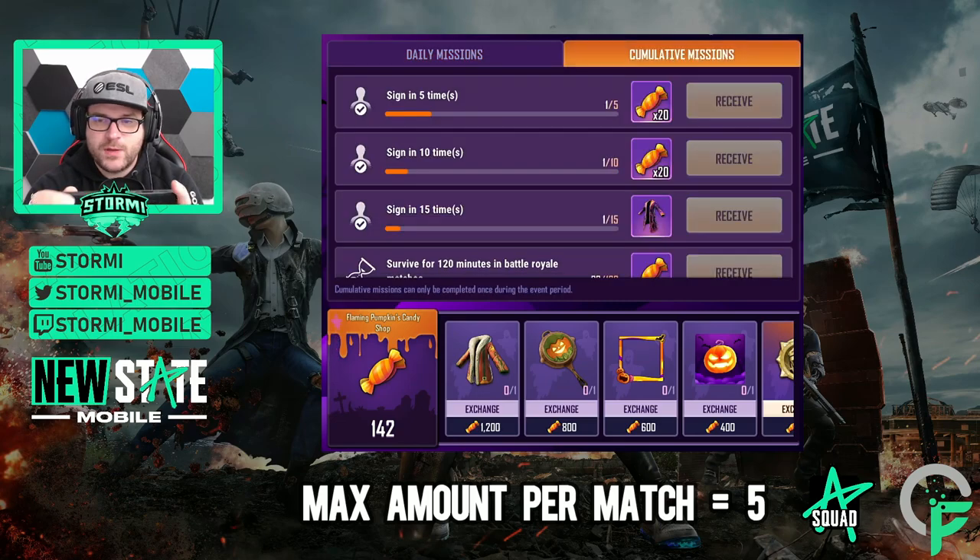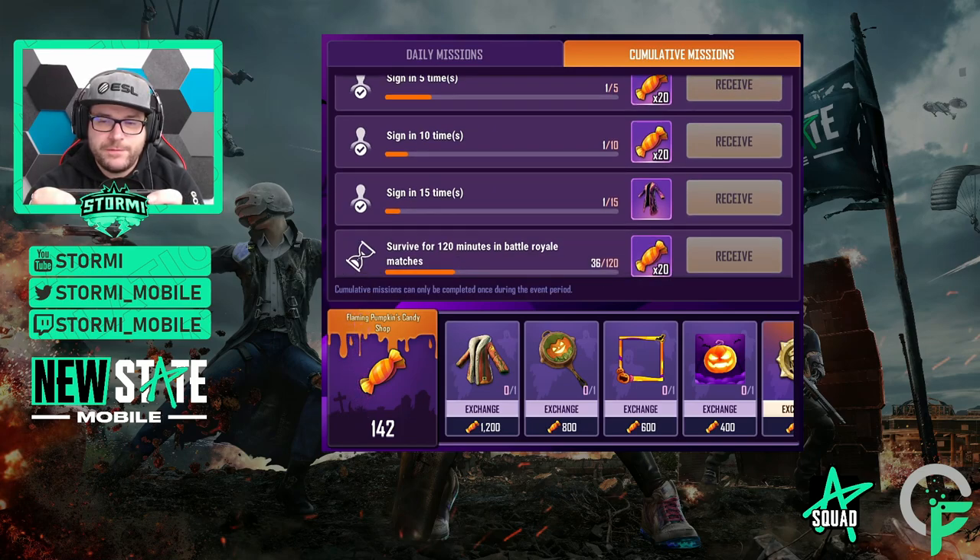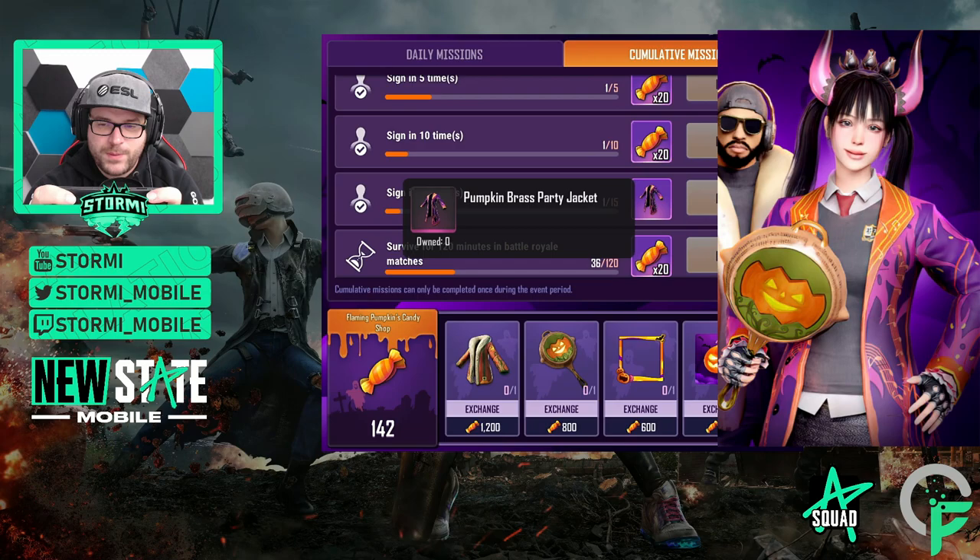Those are the daily missions. Now let's look at the cumulative missions. The first three are pretty easy: sign in 5 times, 10 times, or 15 times. For completing 15 sign-ins you already get a pumpkin breast party jacket, which you can see on the main photo. Beautiful.